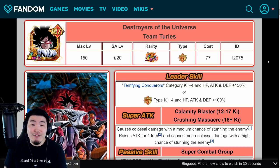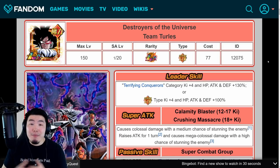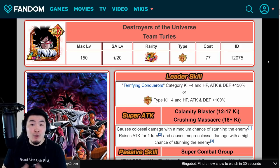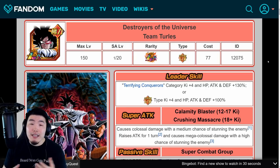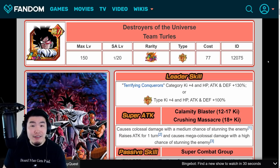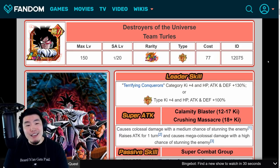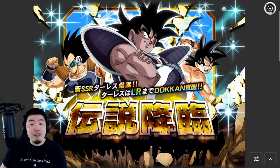That covers everything we need to talk about. You now have all the information to decide whether or not to spend your stones on Turles or save them for other stuff. The main upcoming events are the Anniversary with LR MUI Goku and SSB Vegeta coming in July, a dual Dokkan Fest with Janemba and Pikkon, the Bojack Dokkan Fest in a couple of weeks, Saiyan Day, and Goku Day. So there's a lot of good banners coming — if you're not that high on Turles, this is a pretty easy skip.